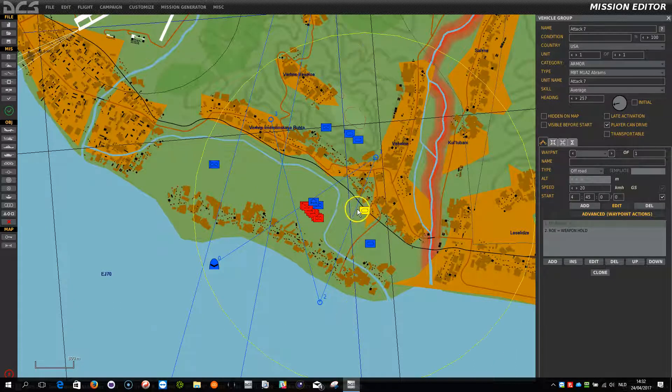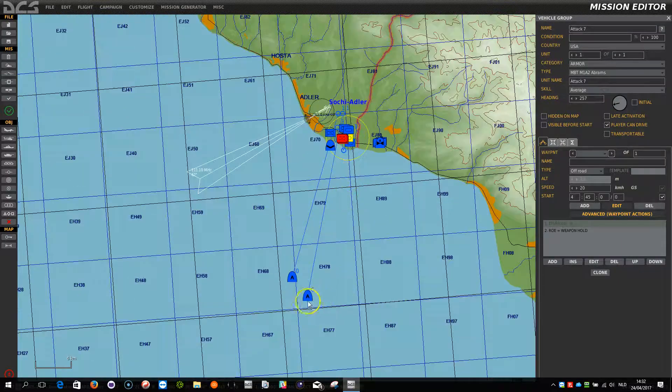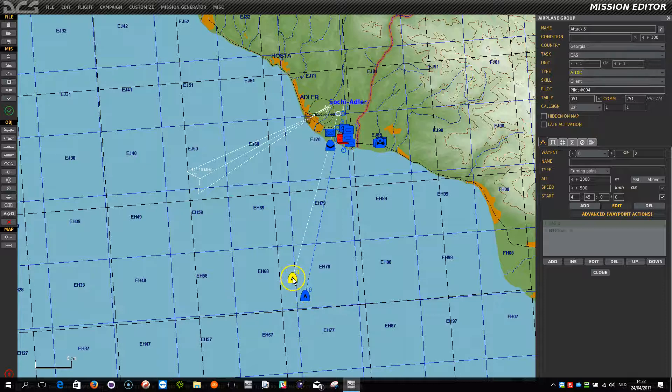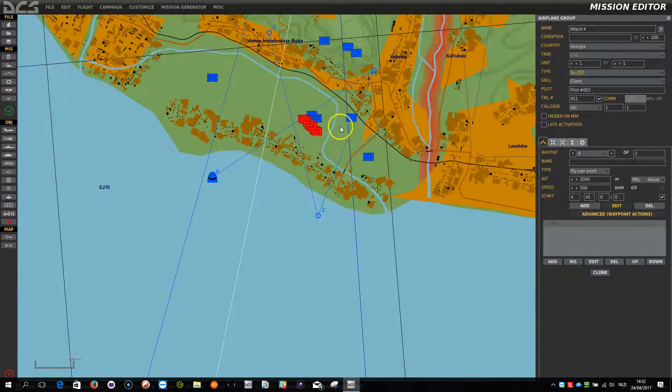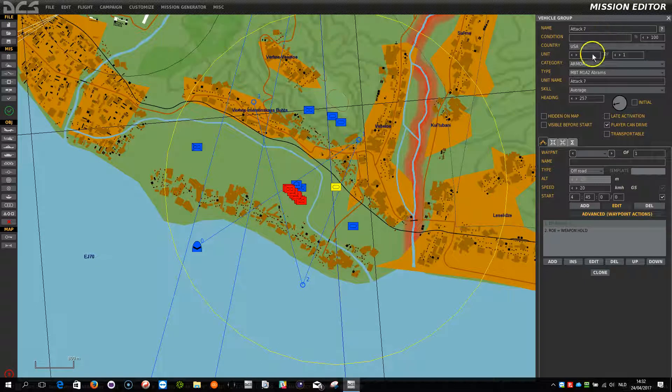You can join those attack groups by getting into the CA module and joining one of those vehicles, or jumping into one of the planes — an A-10C or an SU-25T. I'll kick off the mission and jump into one of those attack vehicles. Here it's going to be an MBT M1A2 Abrams. Let's see what happens.